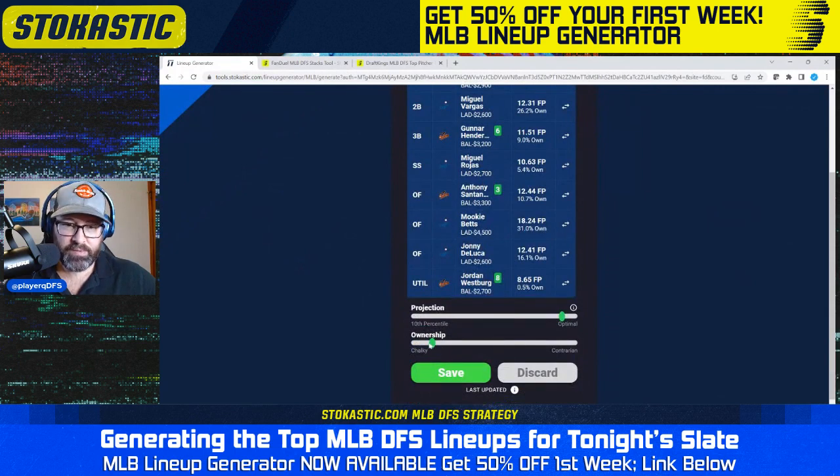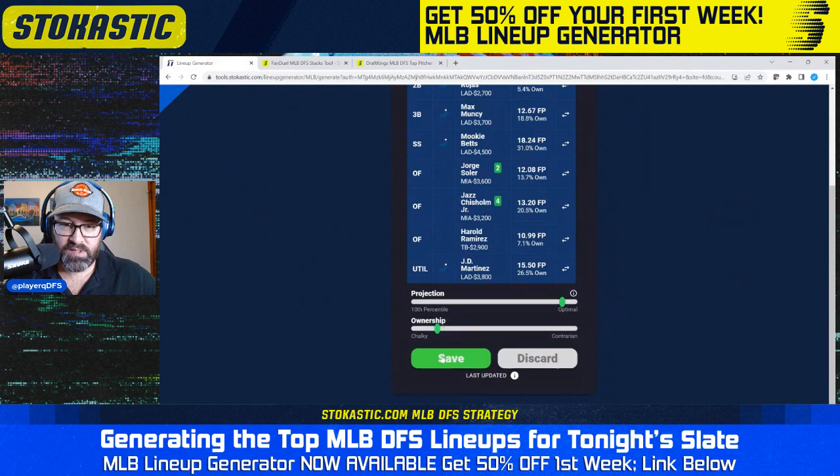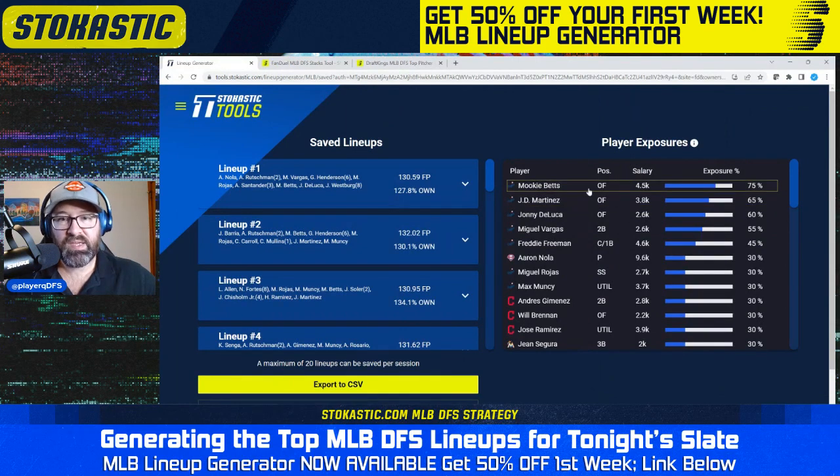I'm going to go through 20 lineups. You can see the ownership jumps all over the place — projection stays toward the top, and ownership jumps quite a bit because I chose all lineup types, not just balanced or contrarian. After 20 FanDuel lineups, I'm now at 75% Mookie Betts, 65% JD Martinez, 60% Trea Turner-Leducat — same story as before, tons of Dodgers bats at the top of the board. I think I'd probably go back and flatten out my exposure a little bit, get rid of some Dodgers stacks, and try to find stacks that don't have Dodgers in them. Playing just 20 lineups, I'm okay with having a good amount of exposure to one team, but this is probably a little bit more than I want — though we do have some positive leverage there, so it's not the end of the world to be heavy on the Dodgers.